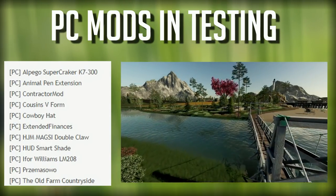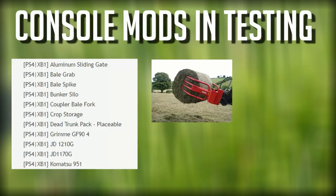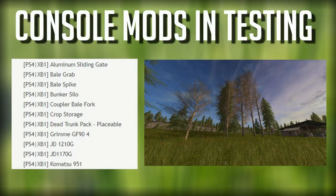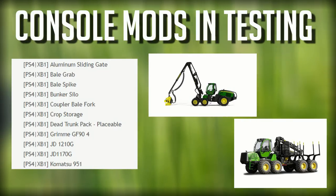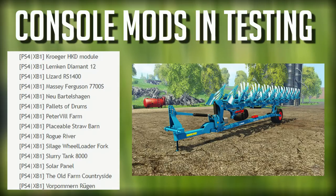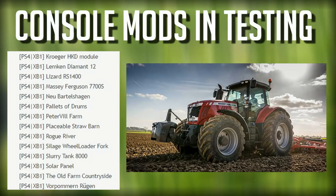I believe there are plans to bring the Pregmasawa map to console at some point as well. Moving on to console: we have the Aluminum Sliding Gate, Bale Grab, Bale Spike and Bunker Silo Coupler, Bale Fork, Crop Storage, the Dead Trunk Pack, Placeable Grime GF 94, the JD 1210 and JD 1170 forestry equipment, the Komatsu 951, an update to the Kroger HKD Module, Lemkin Diamond 12, the Lizard RS 1400, and the Massey Ferguson 7700S — which I've been informed does not have any kind of rocket booster on the back of it, unfortunately.